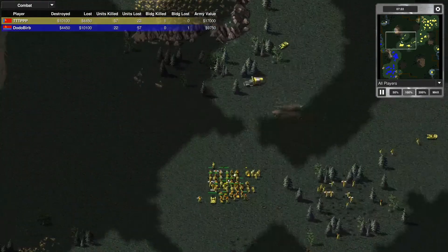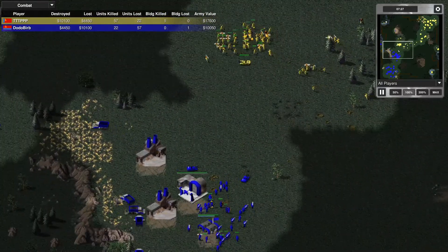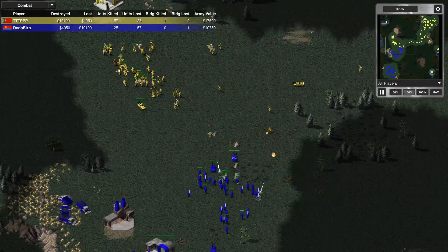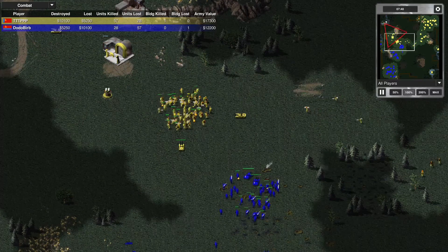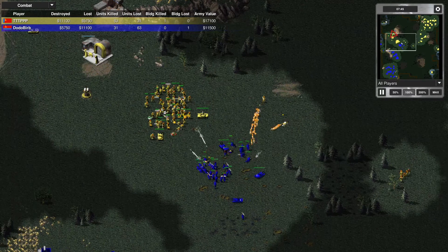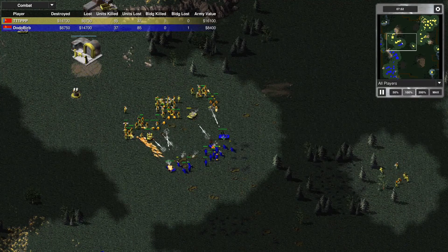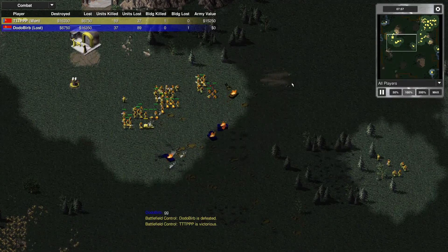Triple T moving out his first expansion MCV, about to claim his second expansion. Working the edges of this map is so important — it is such an open map. When you're on the edge of a map, there are fewer ways to get surrounded. Triple T trading well — those tanks were out of position. Dodo Bird calling it good game at 7 minutes and 56 seconds.